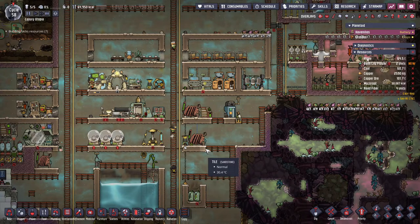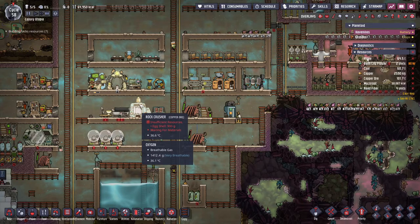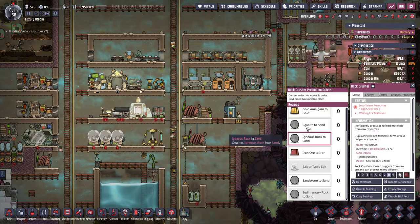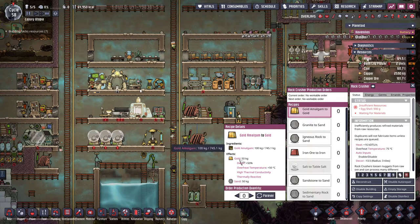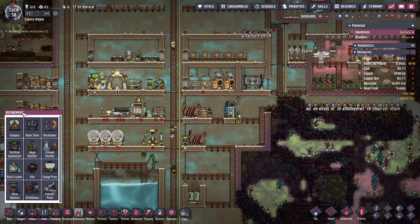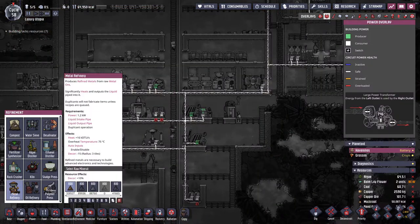Welcome to another episode of Luxury Utopia in Oxygen Not Included. My name is Reyna, and in today's episode we're going to look into more efficient refined metal creation. We've been using the rock crusher, which isn't very efficient — if we crush 100 kilograms of gold amalgam we get 50 back. Today we're taking it to the next step: the metal refinery, which converts 100 kilograms of metal ore into 100 kilograms of refined metal, so no losses. It does take a lot of power and creates a lot of heat.